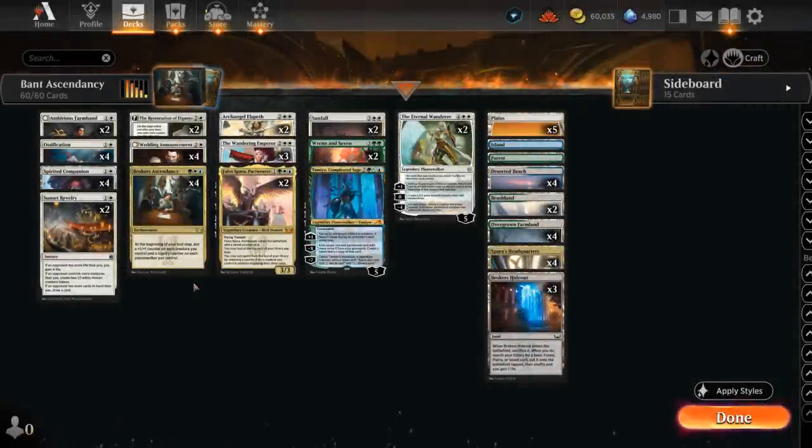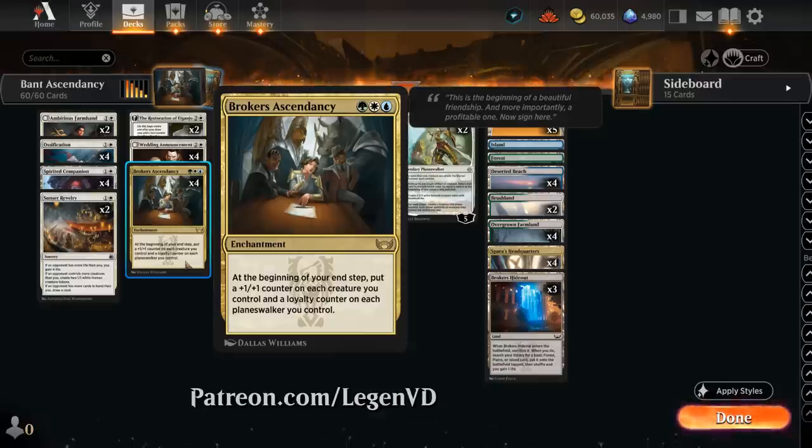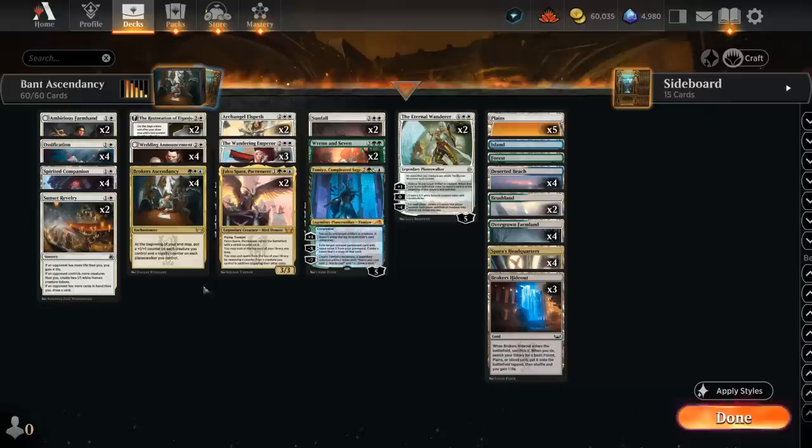Hello and welcome to another Standard Games video. Today we're taking a look at a white, blue and green, or Bant-colored Broker's Ascendancy deck. This card was suggested by one of my supporters on Patreon. The enchantment says at the beginning of your end step, put a +1/+1 counter on each creature you control and a loyalty counter on each planeswalker you control. So ideally we run this in a deck with a bunch of planeswalkers that can also generate creature tokens — a steady supply of creatures to load counters onto, while speeding up planeswalker ultimates. By relying on planeswalkers we're also less susceptible to sweeper effects since we can keep generating tokens and won't lose our planeswalkers in the process.